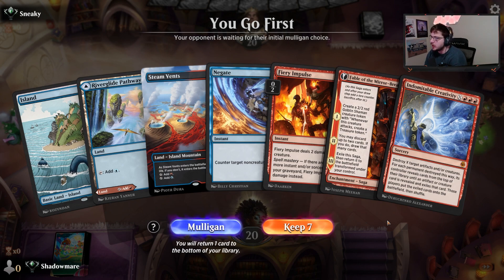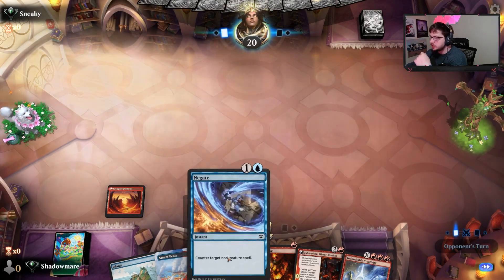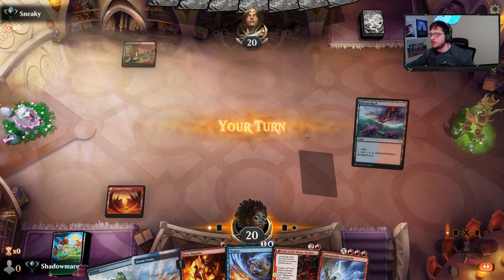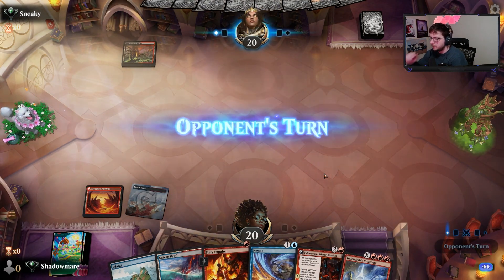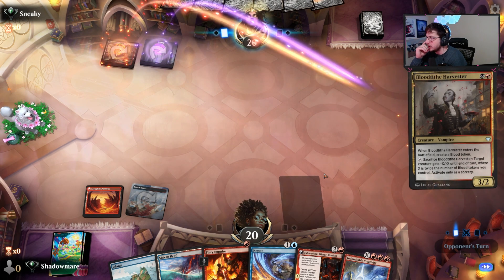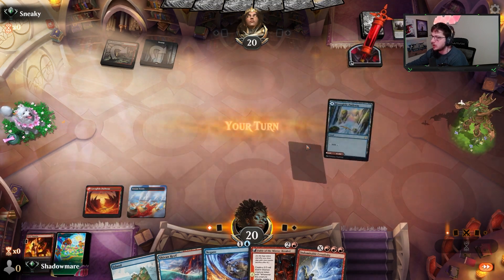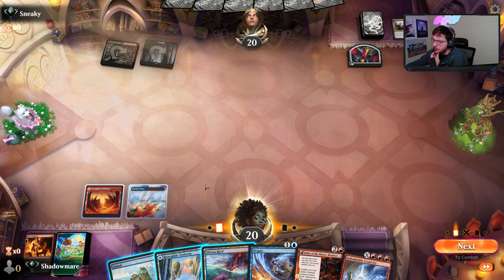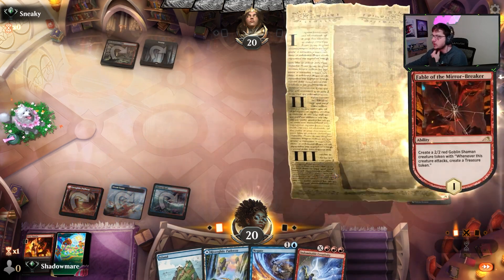We need to go first. We have a solid hand — a one-of Negate, a Fiery Impulse to pick up any early threats, we're against aggro, a Fable to follow up, and a Creativity which just screams greatness. We'll play River Glide on the back side just in case we need to impulse something, trying to preserve our life total. Looks like we're probably playing against Rakdos. If we have our Negate, we really only want to use it to pick up a Fable here. If they tap out and play their Fable, I just get the Creativity and slam them.